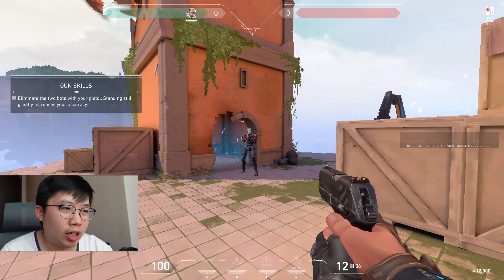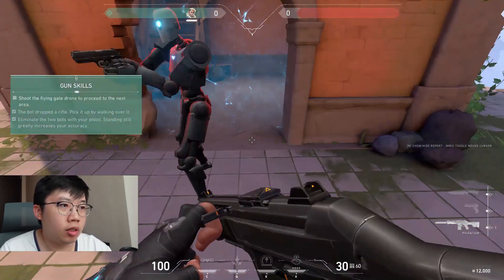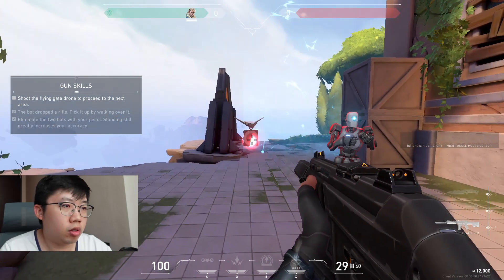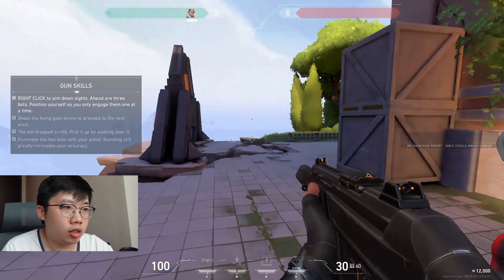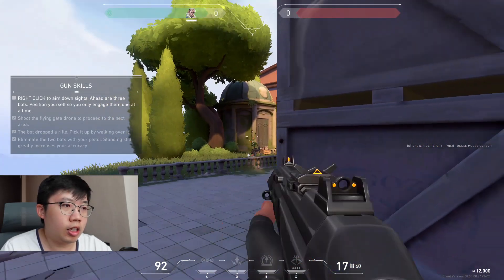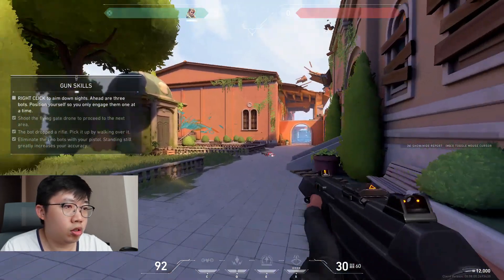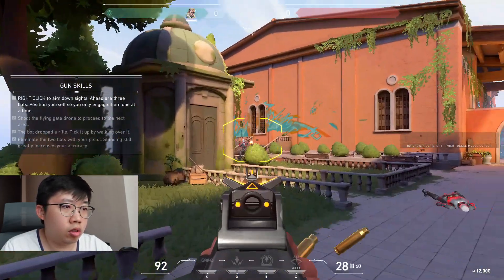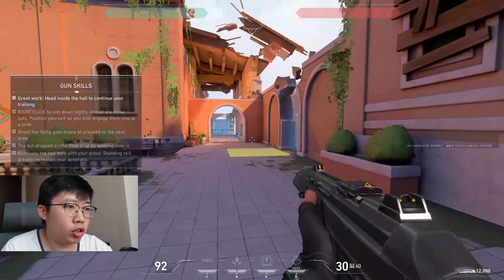Okay, at least this drops a weapon. Oh, right-click to aim down sights — I see, you can aim down sights for a closer look. As you can see, my aiming is not as good right now. Another bot eliminated — great work, head inside the hall to continue training.